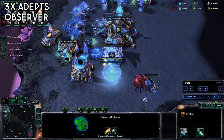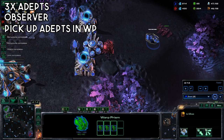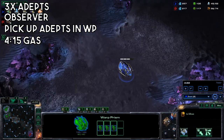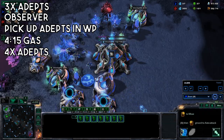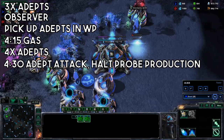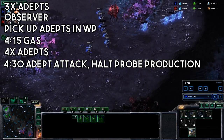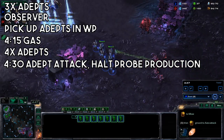Get another Pylon. Make sure not to get supply blocked from here on out. Warp in your Adepts when your gateways finish - you should have at least three, if not four - and hopefully the Stalker is still alive to block the wall. Pick up the Adepts and grab an Observer from the Robo. If your Stalker is still alive you can take the time to kill the peeping Overlord. Grab a third gas at this point. Warp in four more Adepts on the front line and start your attack around 4:30, which is the ideal timing. Halt your probe production as well.